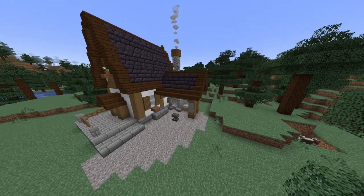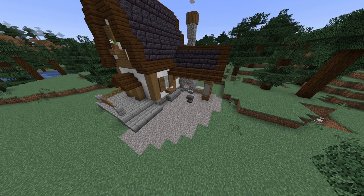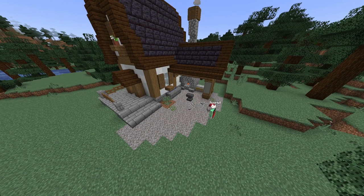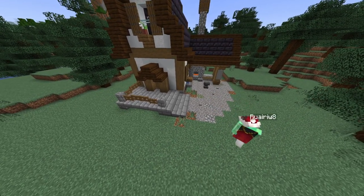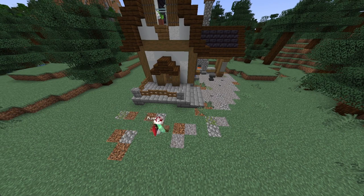We are now more or less finished with this build, but I'm just going to add a few extra details along the front. I get some cobblestone, andesite, stone buttons, glass blocks, and dirt and I just begin to add bits of those here and there in amongst the gravel. You can also put some dirt patches like I've done over in that corner, and you can also start to form a little grass pathway leading up to your blacksmith house.